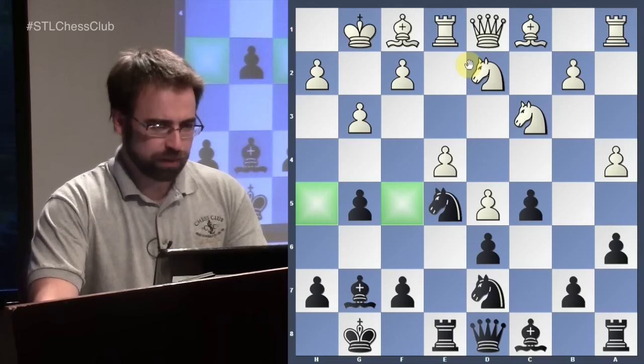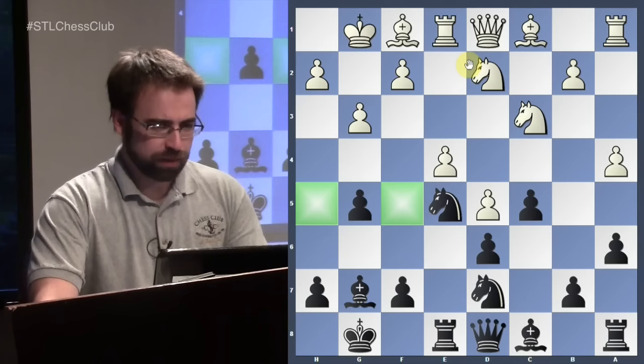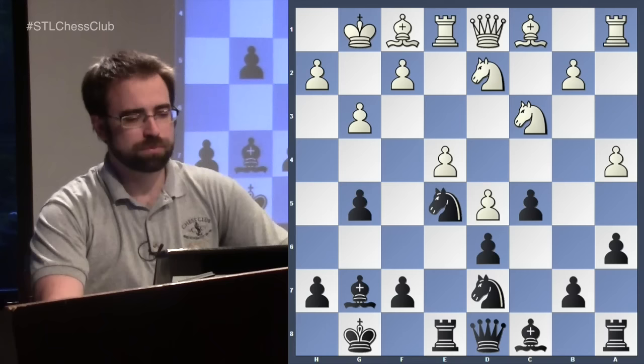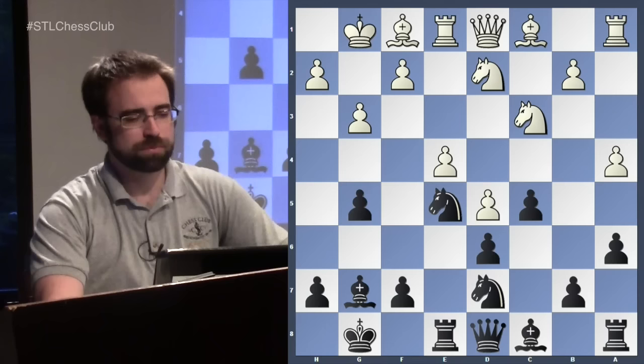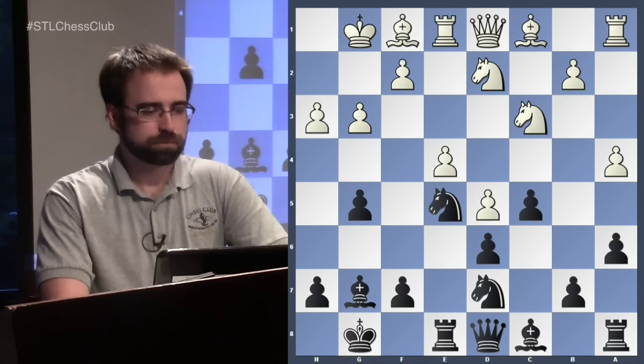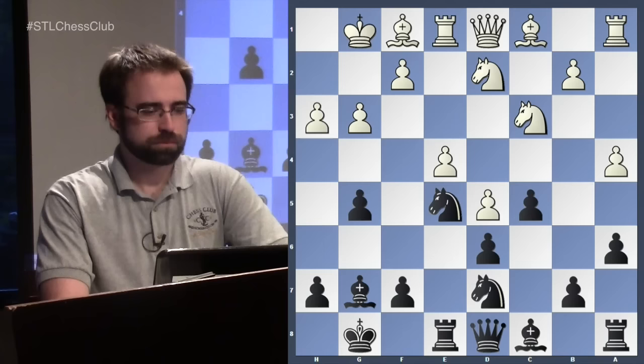g5 — that's what he played. Obviously this weakens a lot of light squares. For example, if a knight could land on f5, White would be really happy; the queen might go to h5. But with your bishop still on f1, you've made it difficult for one knight to travel to f5, and the other one has a tricky journey given the queenside structure. So you have a little bit of time before White can ever get a knight to f5. But if under normal circumstances one of those knights just plonks right there, you might be in trouble.